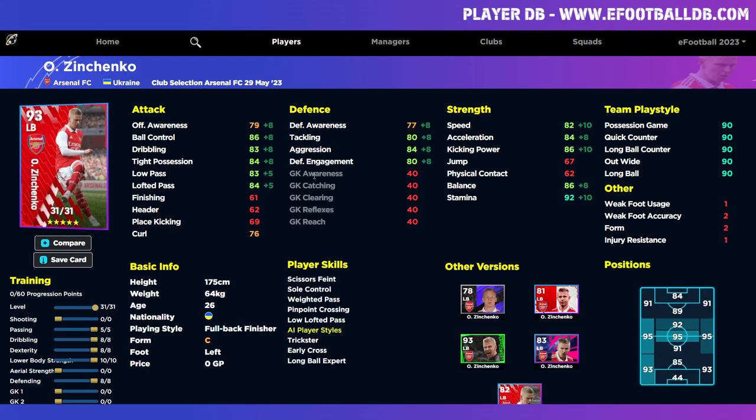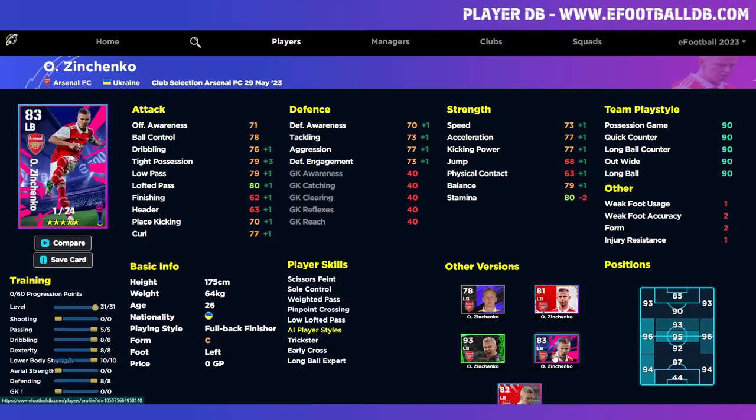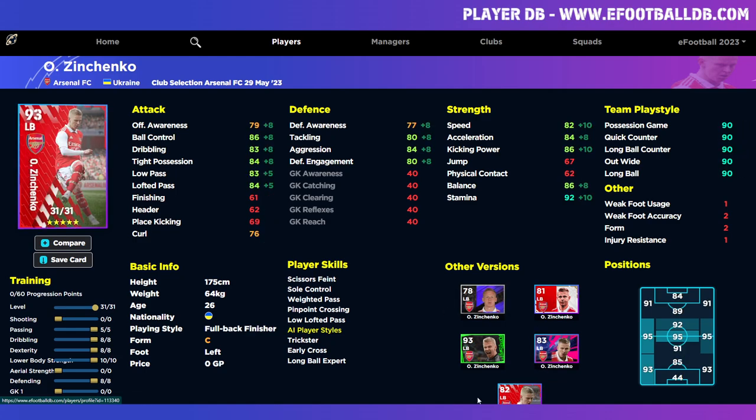Zinchenko is more of a passing-oriented left back, trained up in a slightly different way. He's a fairly good player, but if you already have previous versions of Zinchenko — such as from the Arsenal club pack or the eFootball Championship Pro pack — this card is very similar and probably not worth spinning for. I wouldn't really play him in my squad. He's more of a specialist player where you'd be maxing out his passing ability to swing balls in.